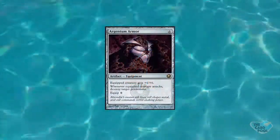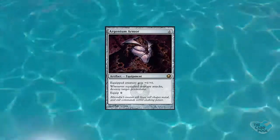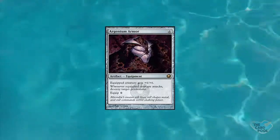Number four on my list of hidden gems is Argentum Armor. This is a large equipment artifact that costs six mana to play and six mana to equip. The equipped creature gets plus six, plus six, and whenever the equipped creature attacks, you may destroy target permanent. That's right — destroy just about any permanent for the simple cost of attacking with it.